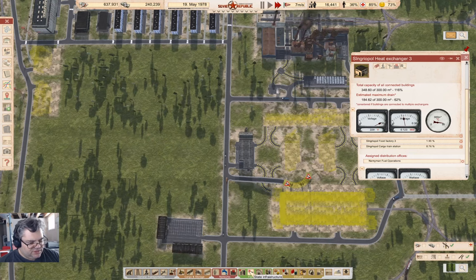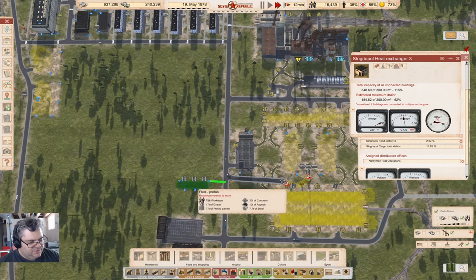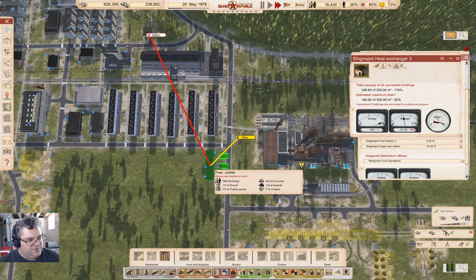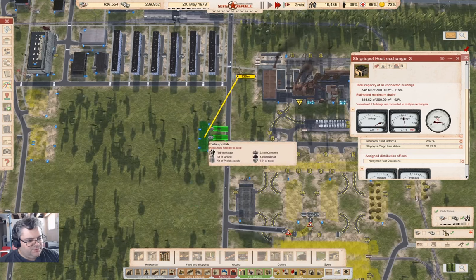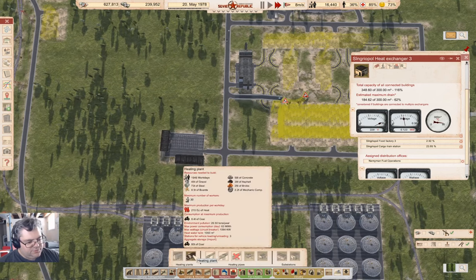Let's just check something. We'll go with a large residential building. If we put that one there — we do reach the heat down to there. Okay, so that means I should be able to put it down here. So I'm going to rough that in.